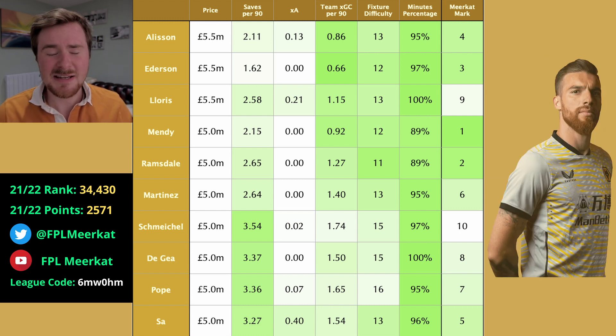Fifth, Jose Sa. I think he's really going under a lot of people's radars. He has 0.4 for the expected assists — he did get an assist last season — and the Wolves defence, while poor last season, can be good at times, with a lot of potential for save points. Given the fixtures Wolves have got to begin with, I feel like they could get onto a very strong start. So I think Jose Sa is quite a solid choice, and a good differential option.